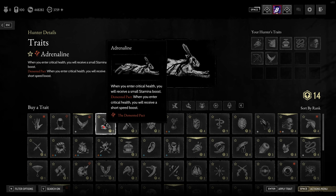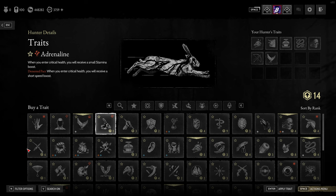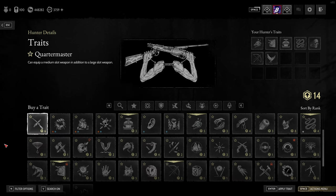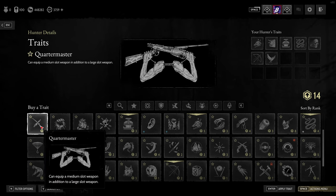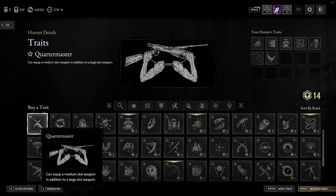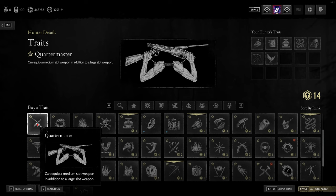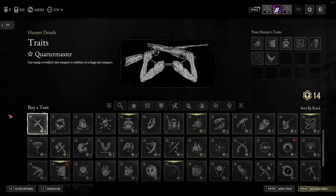Some people might say Adrenaline — when you're at critical health you receive a small stamina boost — but it's neither here nor there in many respects. Quartermaster is worth a quick mention: it allows you to equip a medium slot weapon as well as a large slot weapon, which is quite good if you want to take a full-size rifle alongside something like a shotgun — the Vettrelli, or the Winfield Frontier or Ranger — for close range situations.